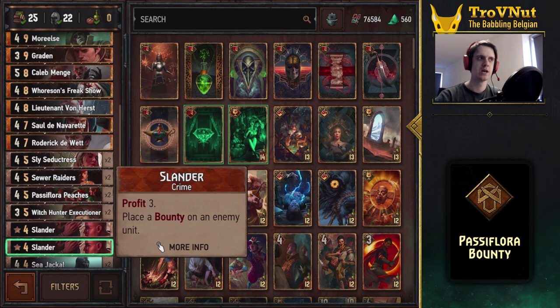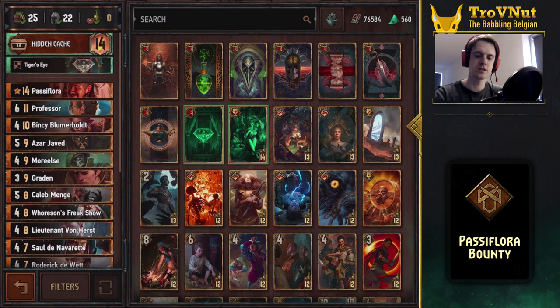Last but not least we have Slander, which has been nerfed a bit — it used to be Profit 4 but has been reduced to Profit 3. You also place a bounty on an enemy unit, and combined with something like Horson's Freakshow or the Witch Hunter Executioner on the field you can take that out immediately and capitalize. So it's a really versatile deck that goes for both damage and recouping coins while benefiting from Horde abilities. The deck composition is available in the comment section as usual, and with that let's head into an example match to see how strong this deck can be.